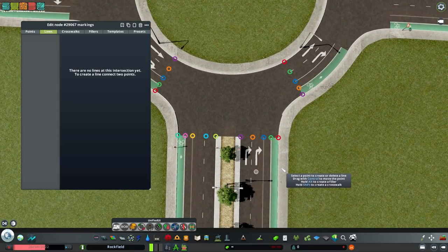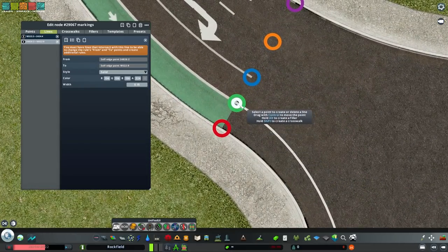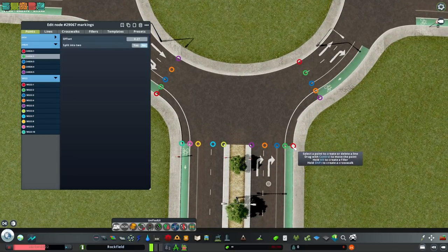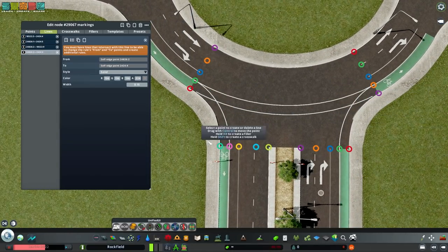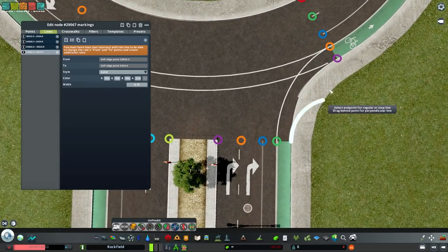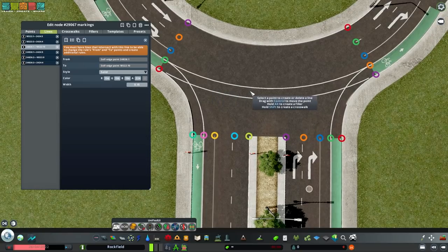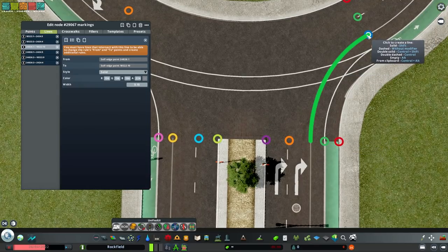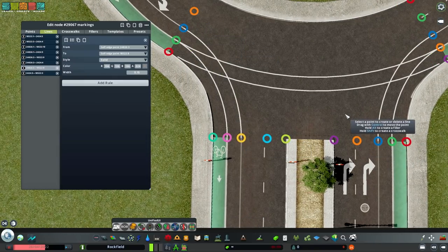In Intersection Marking Tool, select the first junction. Once we've filled it in with markings and fillers we can copy and paste it on all sides, so we need to get this right initially. I'm looking at where the bikes are going to go. Hold Control to move each point and align it with the texture already on the network. I'm also going to continue this protected lane - the parking lane is going to become our curb.